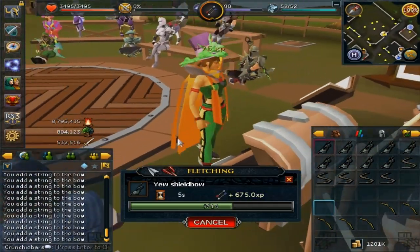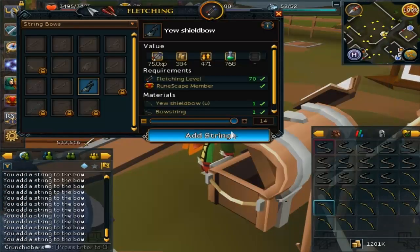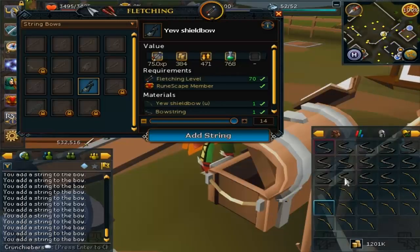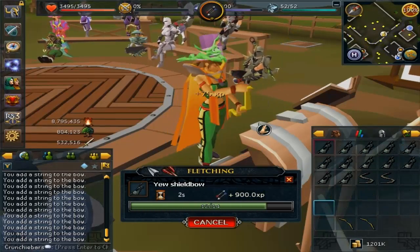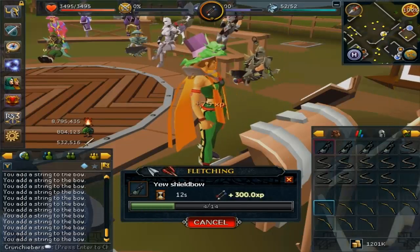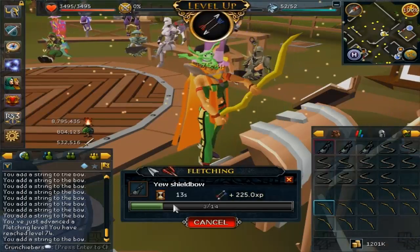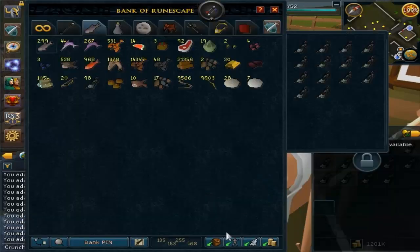Before moving on to the attack XP, I mentioned in the last video that I'd start fletching - and I actually started it today. I've bought 10,000 yew shield bows unfinished and the bow strings. This is my new bank-standing skill to 99; I just finished fire making and now I'm doing this one. I'm currently level 74, making yew shield bows up to level 80. It's just something to do when I'm not in the mood for combat and want to chill and skill.